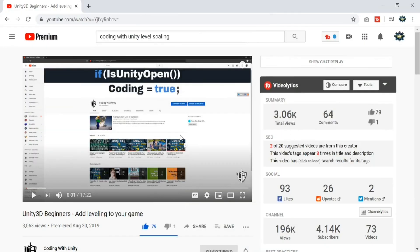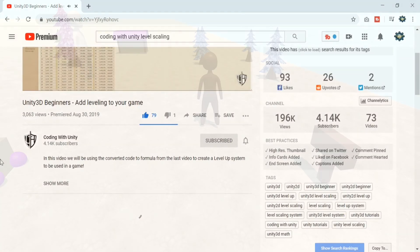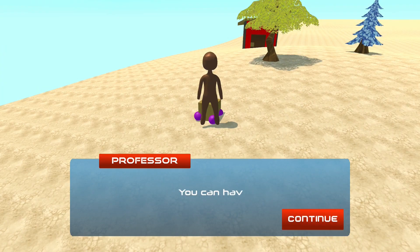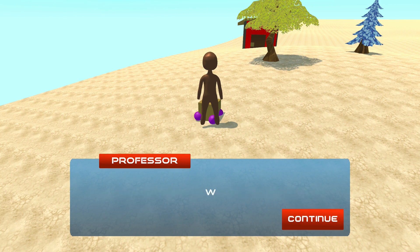Eventually I came across a channel called Coding with Unity, and that's when I began to conceptualize how I would make the level system for my game. In most games like Pokemon, World of Warcraft, and other RPGs, experience is rewarded based around a math problem. This math problem can be simple or overtly complicated. The basic concept is that it takes you X amount of EXP to get to one level, and it should take twice or even three times as much to get to the next level.